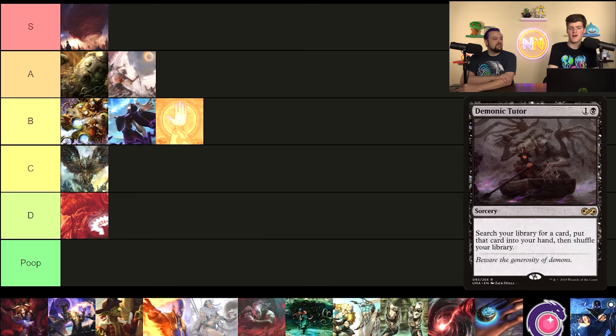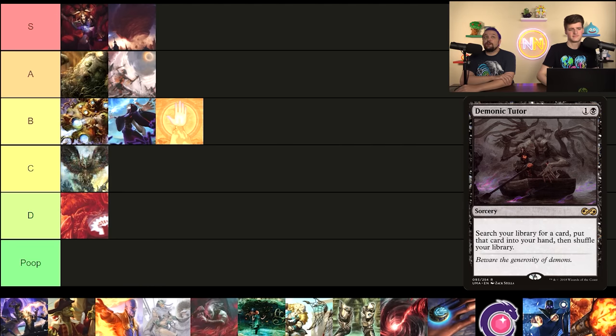Demonic Tutor can find all the cards we've mentioned so far, and that versatility at this mana cost is unmatched. This is easy S tier — above Cyclonic Rift, S-plus-plus-plus. If we had a tier above S it would be there. It really depends on the mana value of tutors; as we continue this series we'll get to three and four mana tutors, but those are not even close to as good as a two-mana tutor, unless they put the card directly into play — that's a whole different thing.